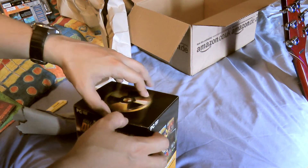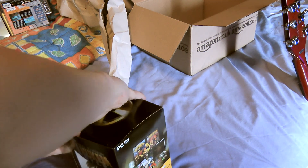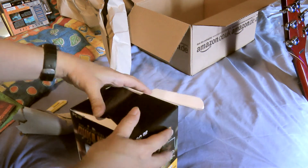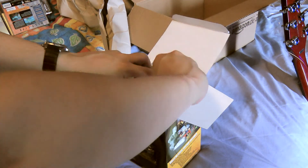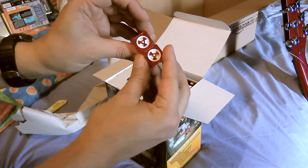Let's have a look straight away. This is actually quite tough — don't want to rip this. There we go. Right, straight off the top, you've got the Duke dice, which is kind of cool.